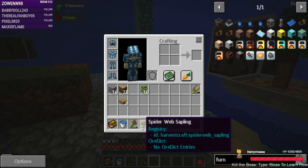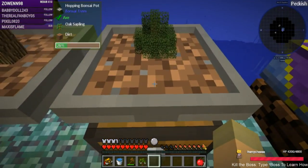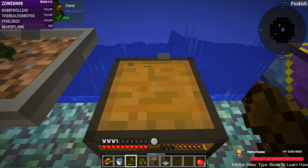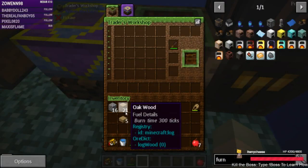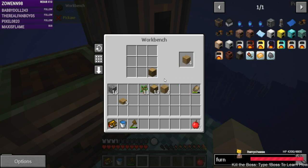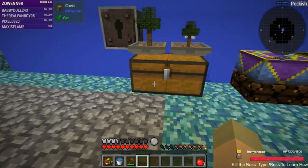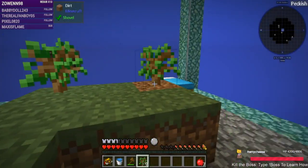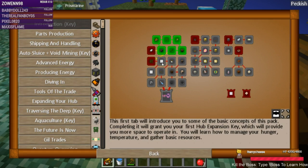I'm trying to decide if I want to put this in the hopping bonsai or plant it. I think we'll take this out and put the string one in there. Let's make another chest. There we go — we have an apple sapling and a spiderweb sapling. We'll get some more trees growing and probably need more wood.